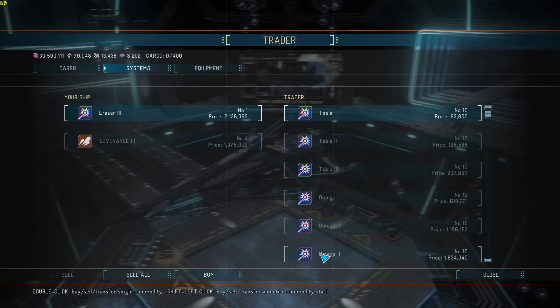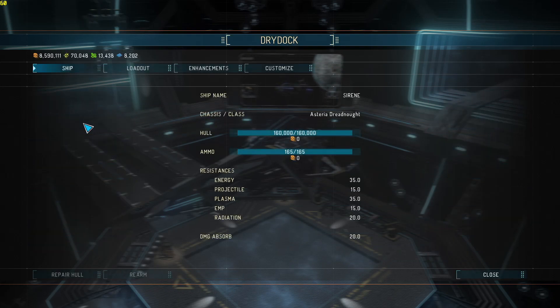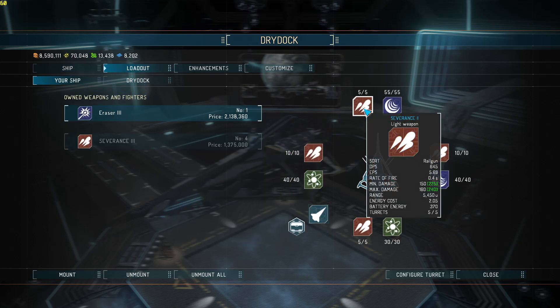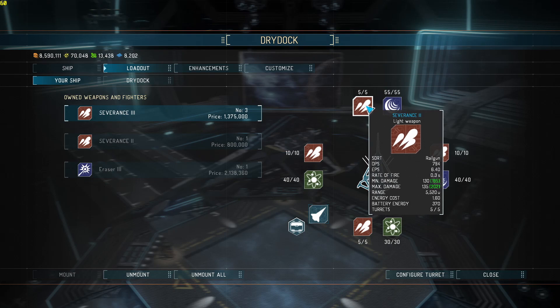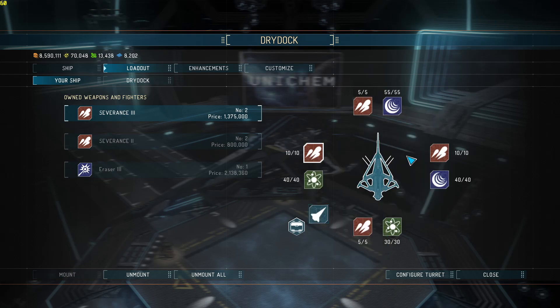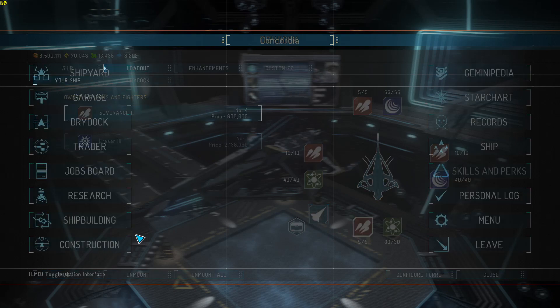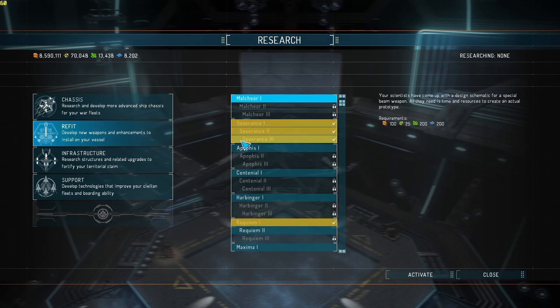We're going to take four. With the buffs it kicks up to 645 - let's see what it does now. There we go - 794! Holy shit. That was just the Severance all the way up.